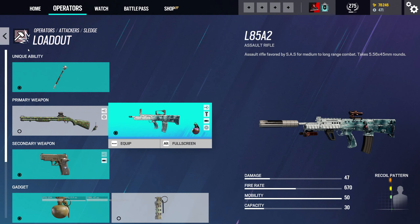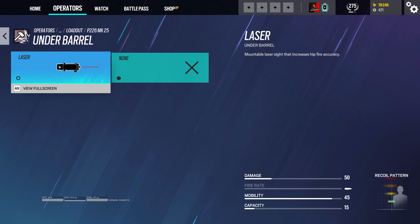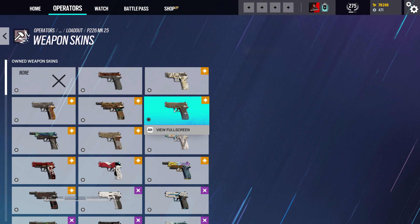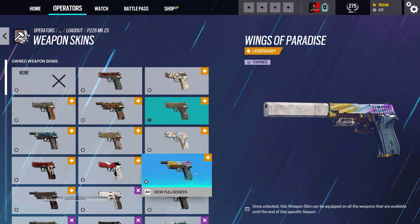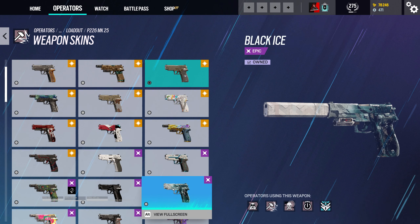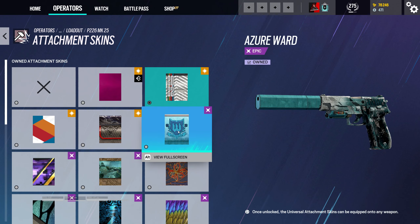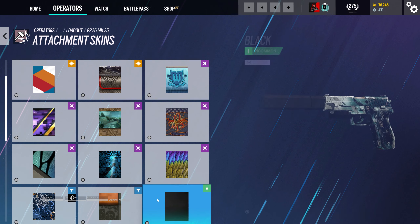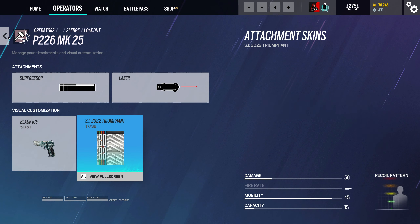And now we can go to the pistol, which I don't use that much. I'm going to throw the suppressor on it. Let's add the underbarrel attachment. Let's check out the skins. I like this one, I like this one, I like that one. Might as well go with the Black Ice here. That actually looks kind of clean. I think we're going to keep the SI 2022 one on here for the attachment skin.